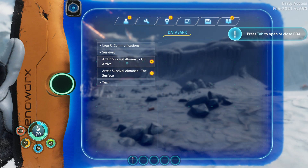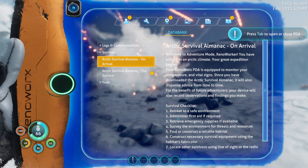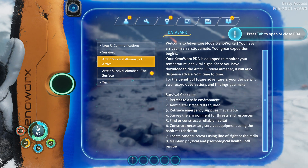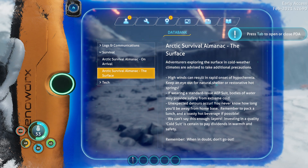So survival. I'm not going to look through all of this, but it says retreat to safe environment and a first aid is required. There are a bunch of little tasks we can do. Arctic — the adventure of exploring the surface in cold weather climates advises taking additional precautions. High winds can result in rapid onset of hypothermia.